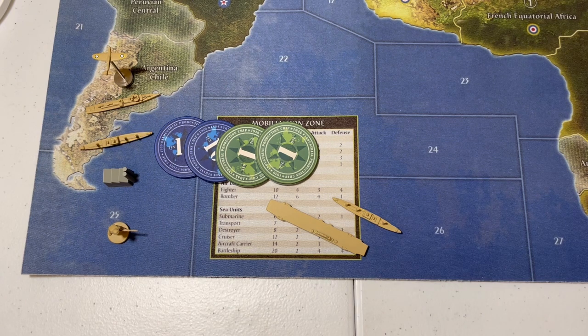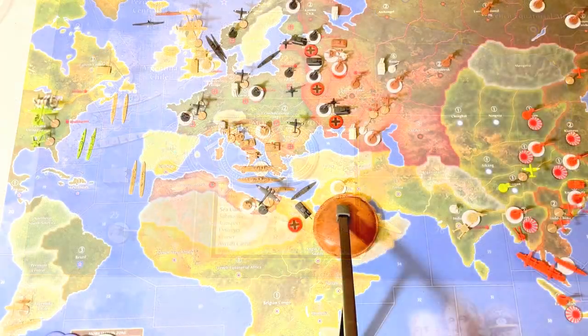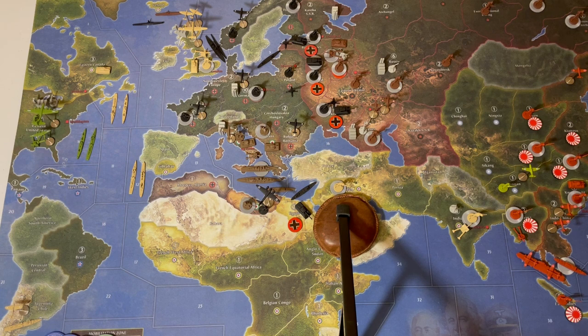I'm going to take it back to the strategic map now so that we can analyze the board situation in this example. When I'm looking at the strategic map and deciding about my final purchases, I'm looking at the UK turn one pressure points — and there are a few.